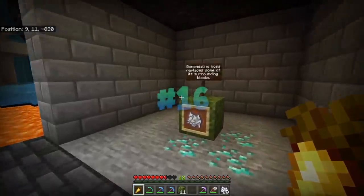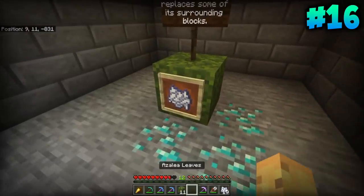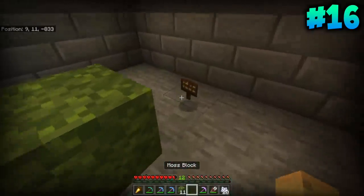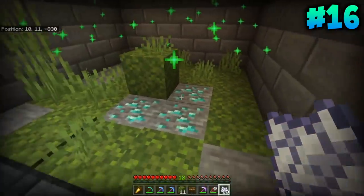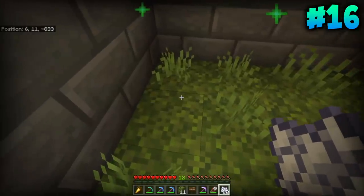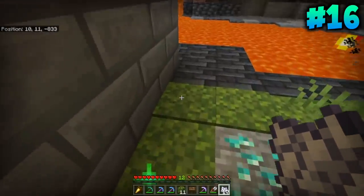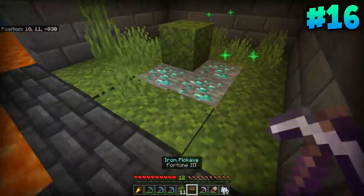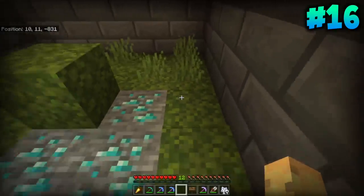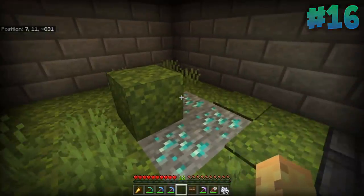Did you know bone mealing moss will replace some of the surrounding blocks? If you place down a moss block and bone meal it, it replaces a lot of the stone around it with different types of moss. That means moss is very easily farmable. It'll also grow some grass on top, so if you remove the grass you can bone meal it again and get moss carpets. Moss carpets are a strange item — they will never replace ores, thankfully, unlike some current Minecraft bugs that might exist.